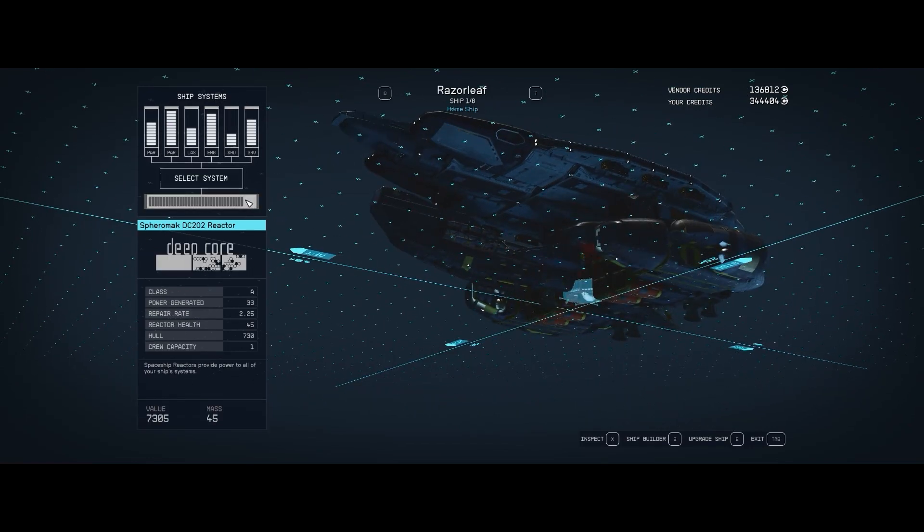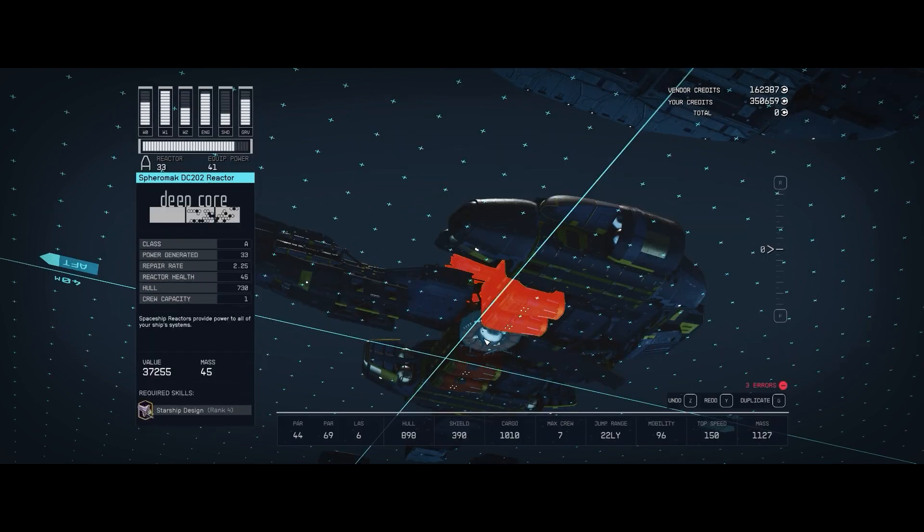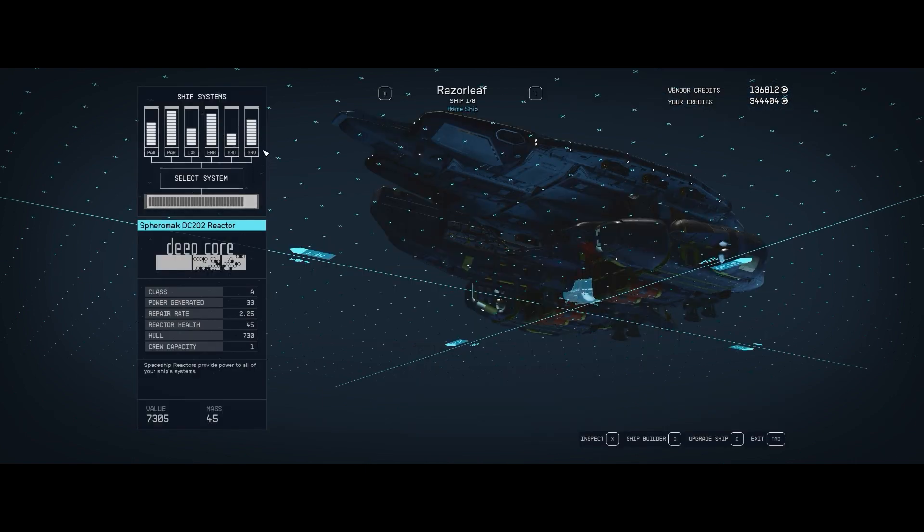The reactor for this ship is a Spheromac DC-202 reactor by Deepcore. It's a Class A with 33 power generation, a repair rate of 2.25, reactor health of 45, hull of 730, and it takes a crew of one just to operate. That's where we're getting all that power from.